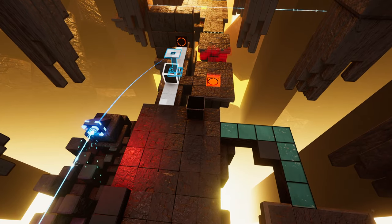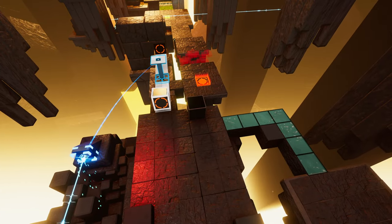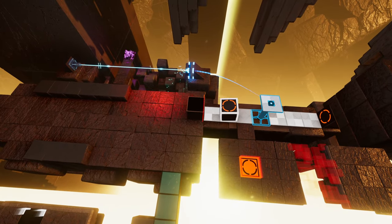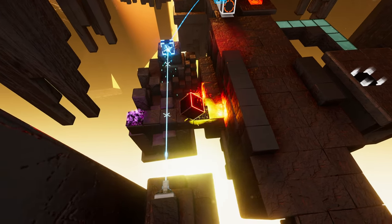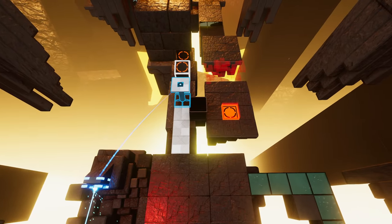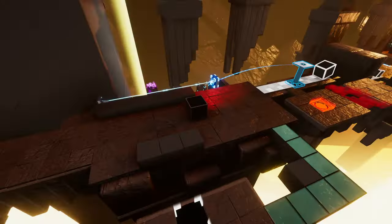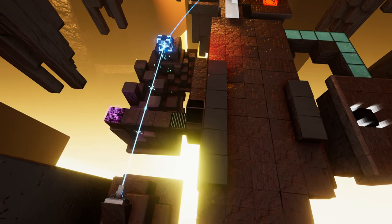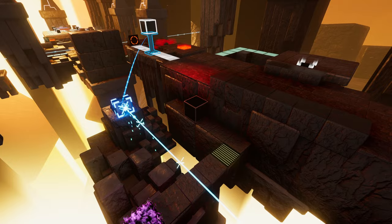All right, that is all of our collectibles I believe. How are we getting across here? Not like that. We need to move this assistance cube out of the way, and now we can use the path that it was on as our own. We need to pick up another orange face though. Oh okay, this is trickier — we need the orange face, which we can get from the cube being on our side.